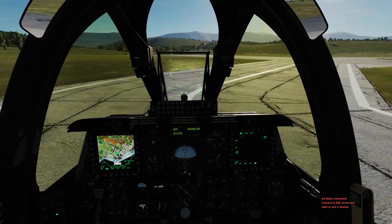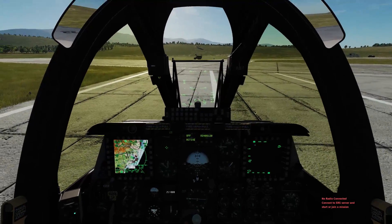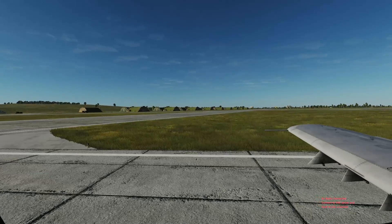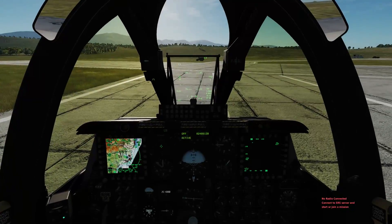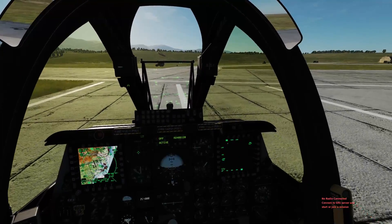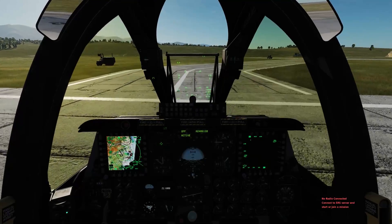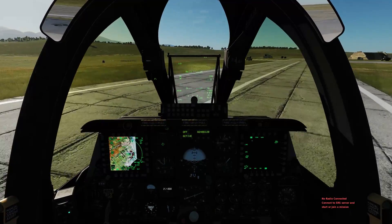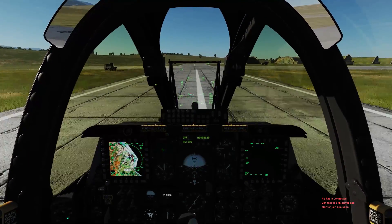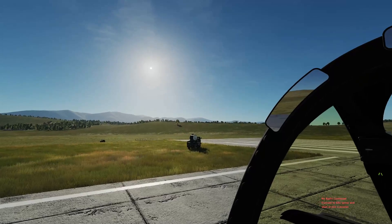Coming up to runway 20, I am going to hold and check visually that there is nobody moving on the runway or towards the runway. Hawk 11 holding short runway 20. Okay, all clear now. There is no ATC to clear me on, so I am just going to announce: Hawk 11 crossing runway 20. Hawk 11 holding short runway 24.